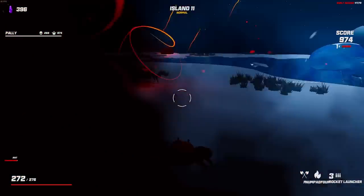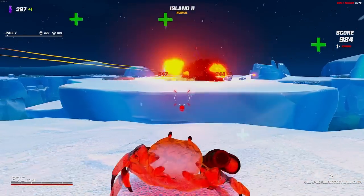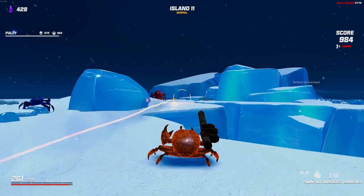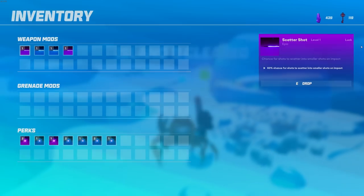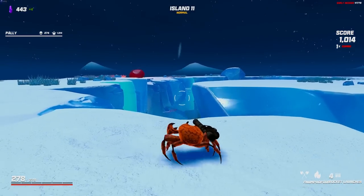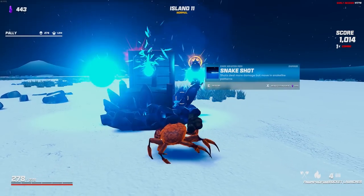The enemies do get more difficult here — the regular crabs can freeze you just by auto attacking you. I'm not sure if they have more HP or not. That was a great explosion there — was that targeting shot coming into play? I should see what the percentage of targeting shot actually working is. 80% chance for shots to target nearby enemies on impact — 80% with the rocket launcher. That is incredible.